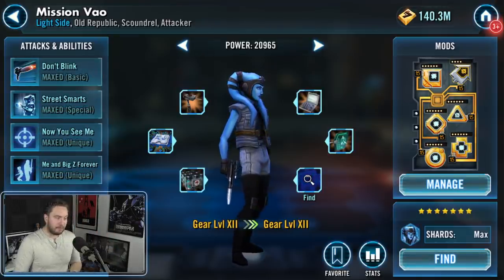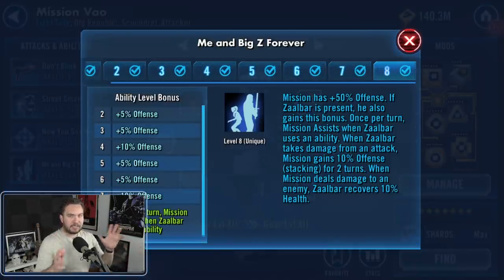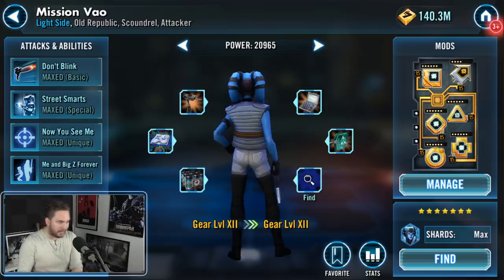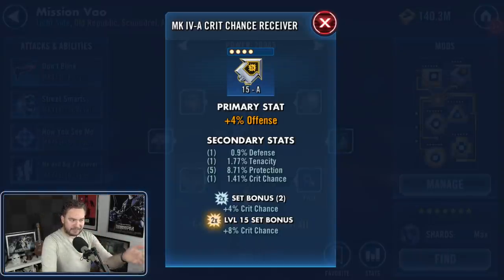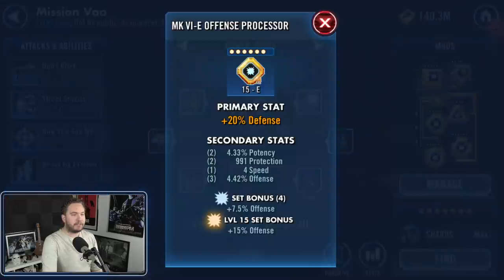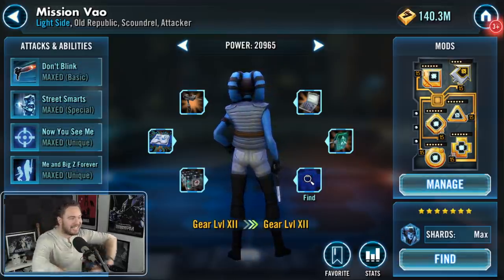If you can spare an extra Zeta, I would recommend it for Mission — 'Me and Big Z Forever.' This is an amazing Zeta, especially for Grand Arena and Territories. It causes a lot of problems for people because she's going to assist off Zaalbar. With this preferred strategy, you're going to call Zaalbar to assist a ton, which in turn will call Mission to assist, letting you quickly knock out droids and keep control of Dark Rage. For Mission's mods, same as Revan and Bastila — offense across the board. This event has a lot of health and protection, and when it comes to Darth Malak, you want everyone putting out maximum damage.